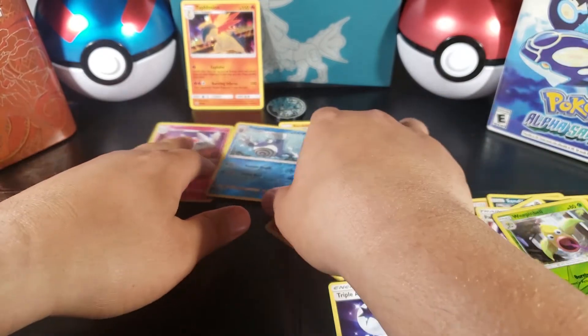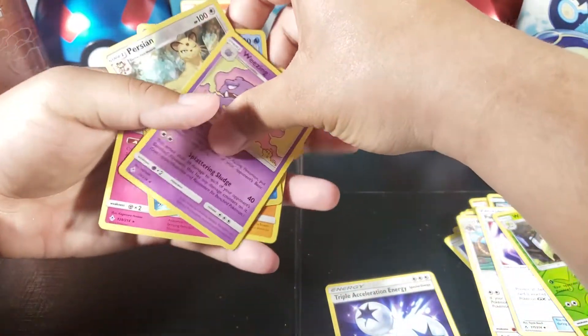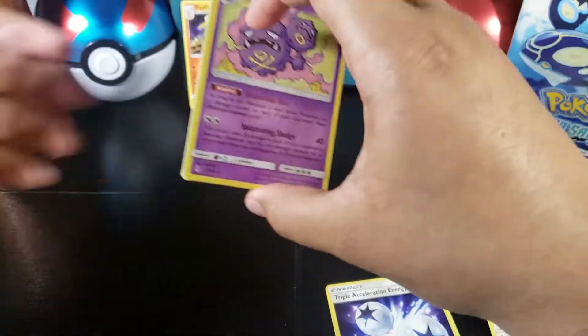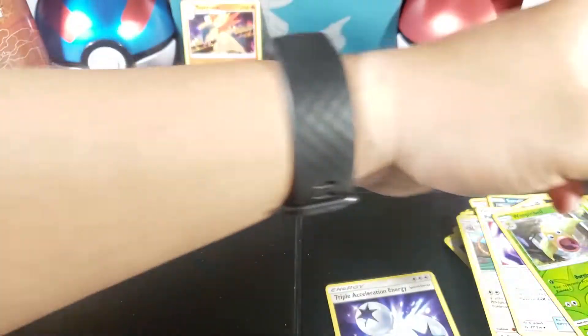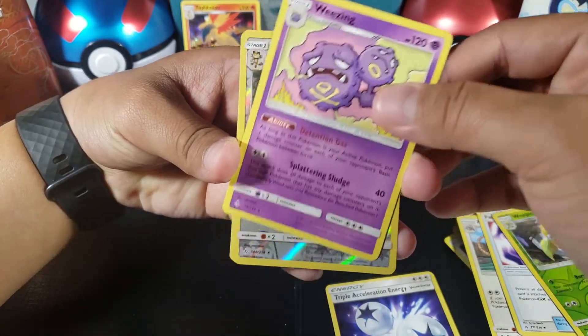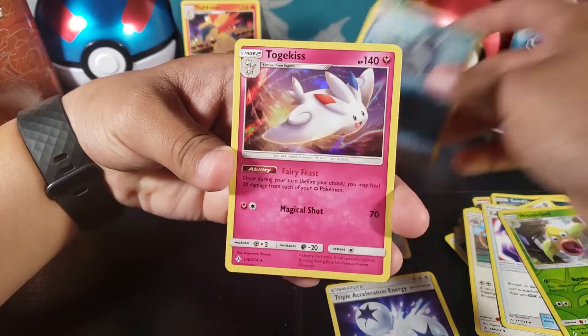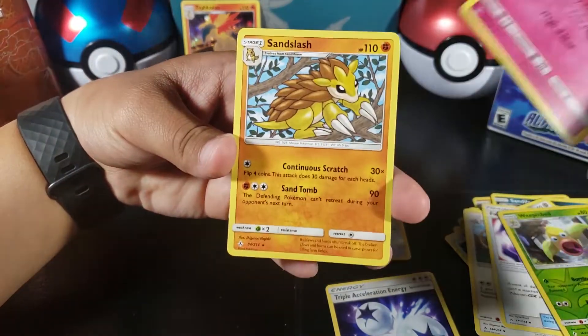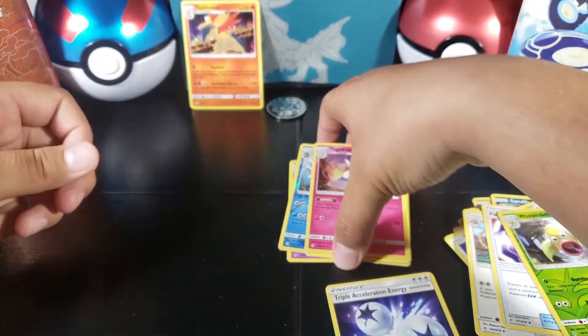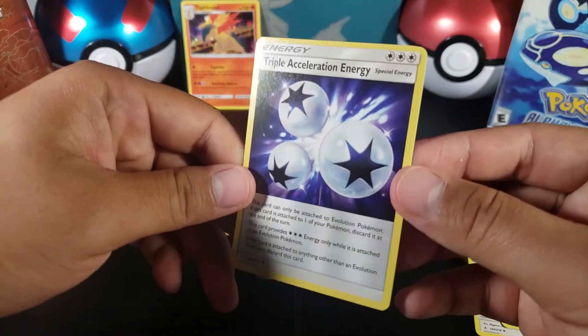Overall we got five rares in total out of three packs — that's actually really good. Here are the rares: Weezing, Persian, Poliwrath, Togekiss, and Sandslash. Those are all the good cards we got, plus the Triple Acceleration Energy which I really wanted.